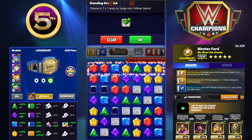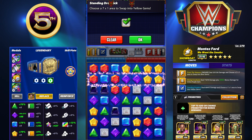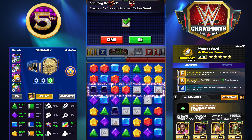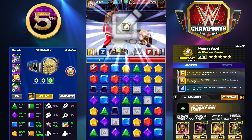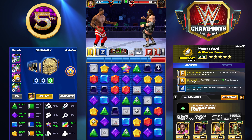Let me do the math: 176,000 times eight — that's 1.4 million damage we should do. Let's see if that's what we actually get. We got 1.14 million, so I'd assume that takes his gem defense into account and lowers the max on that purple — that's why we're not seeing the full number.